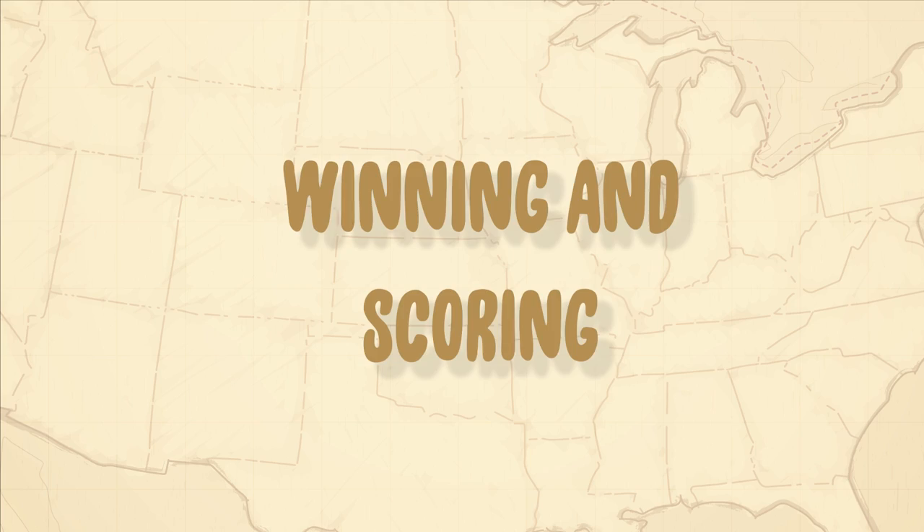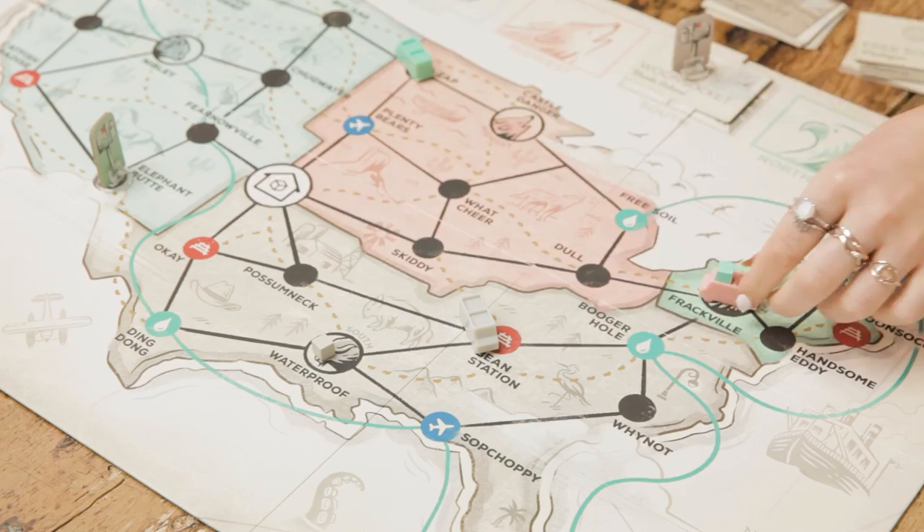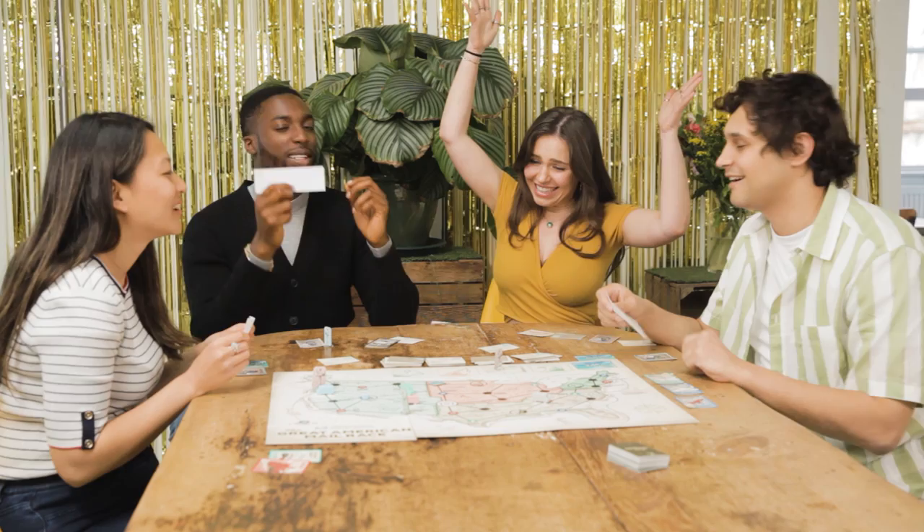The game ends when the transport deck runs out. Once the final transport card has been turned over, every player — including the player who turned over the final transport card — gets one last turn. Now, add up all your points and bonuses, taking off three points for any undelivered mail in your truck. The player with the most points is the winner.